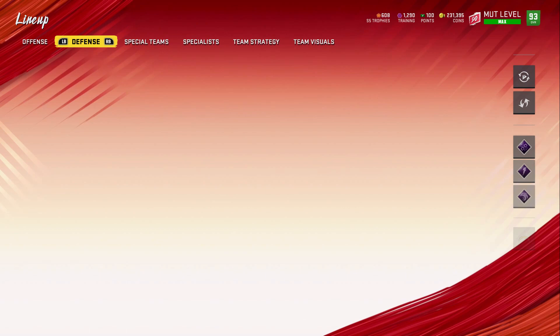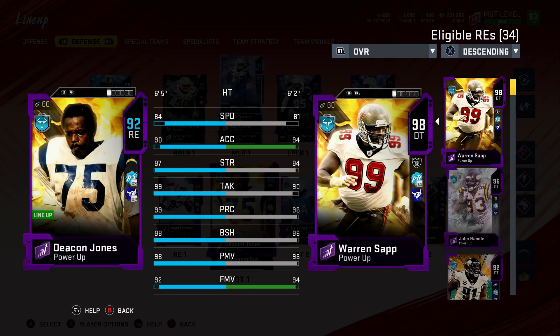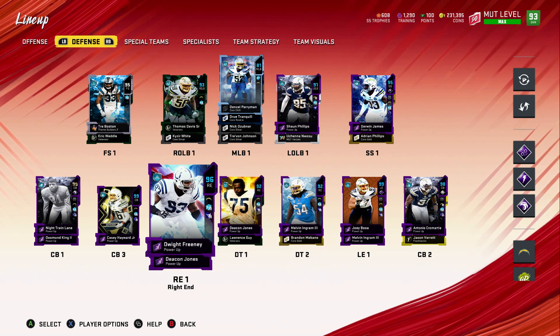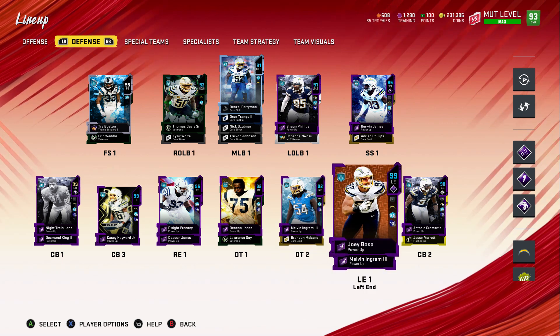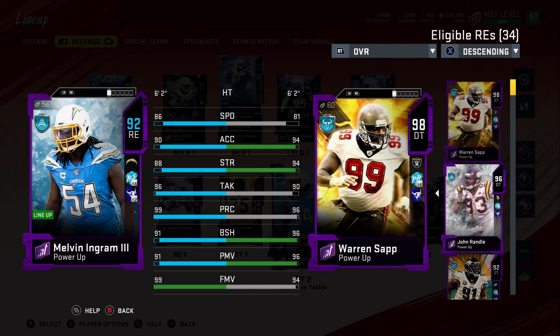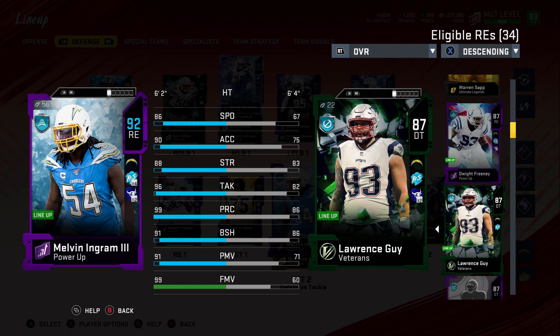Deacon Jones is now a 99 overall. As a 92 overall defensive tackle he's got 84 speed, 90 acceleration, 97 strength, 99 tackle, 99 play recognition, 98 block shedding, and 98 power move — he's going to be amazing inside. I'd put him on the outside but we need that block shedding in the middle. We've still got Melvin Ingram as second string defensive tackle, though I could put Lawrence Guy in over him — but Ingram is still way better.